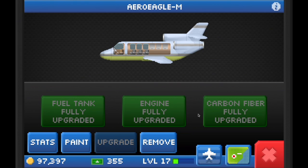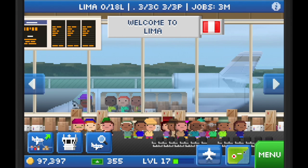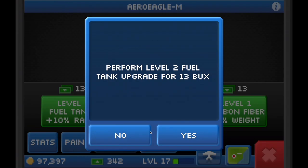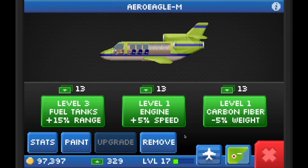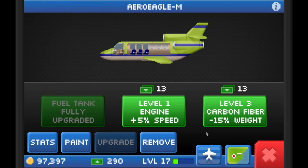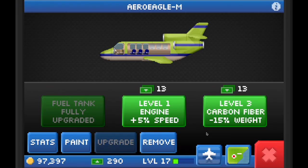After looking at what each upgrade does, my recommendation is actually not to fully upgrade the speed of the plane, because it decreases profitability. What I usually like to do is fully upgrade the range, fully upgrade the carbon fiber weight, and leave the speed untouched. I feel this gives us the most profitable plane, and you don't need to waste bucks on upgrading the speed.